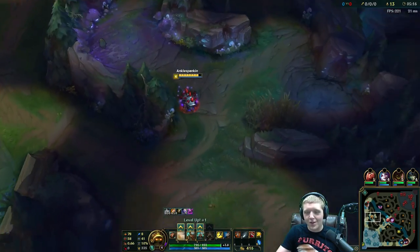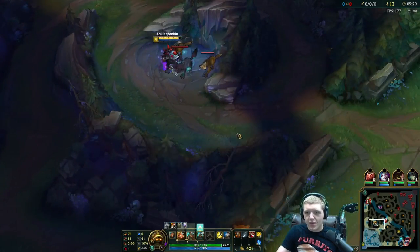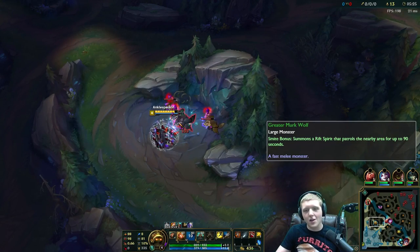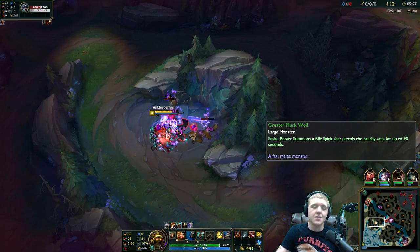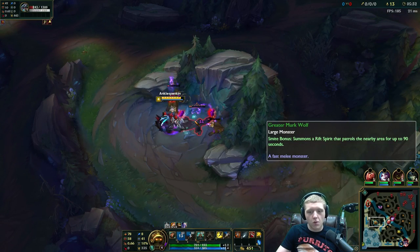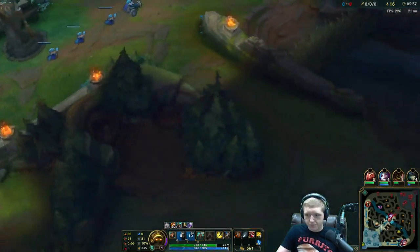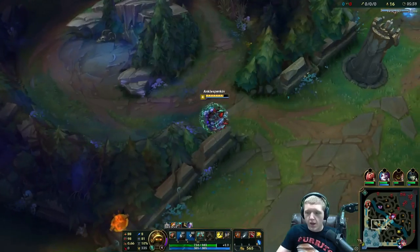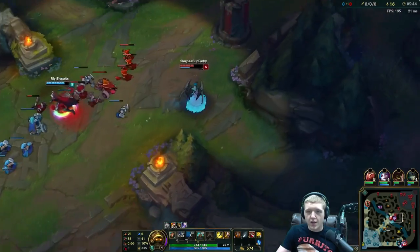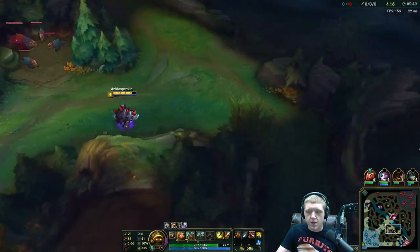I'm going to level my taunt first so I can really get a lot of emphasis on ganking. When you level your taunt it actually reduces more armor from the people you taunt and it also makes the taunt last longer — very good stuff. Especially if you're ganking bot lane with your AD carry, it makes for a very large damage difference when you gank with that E.